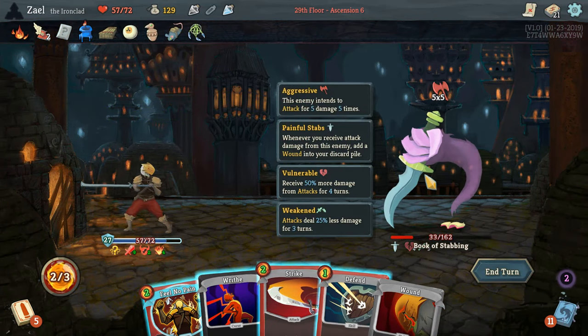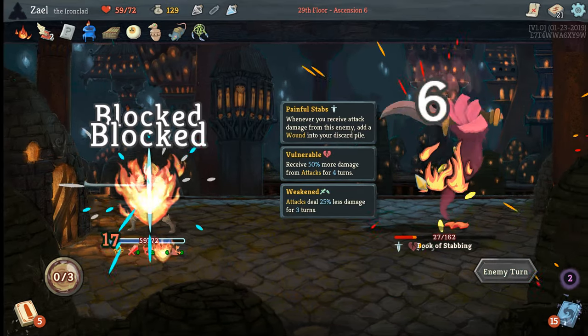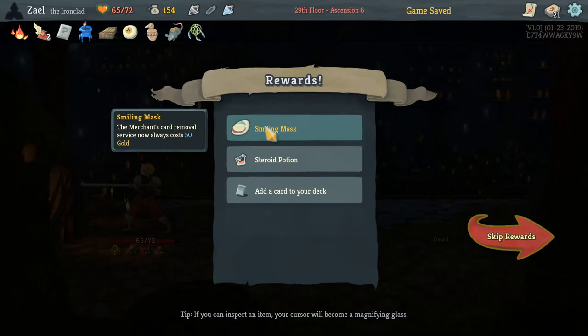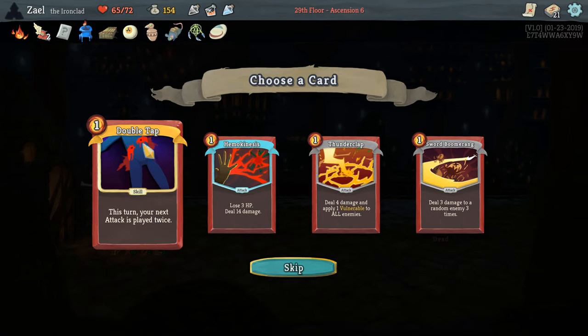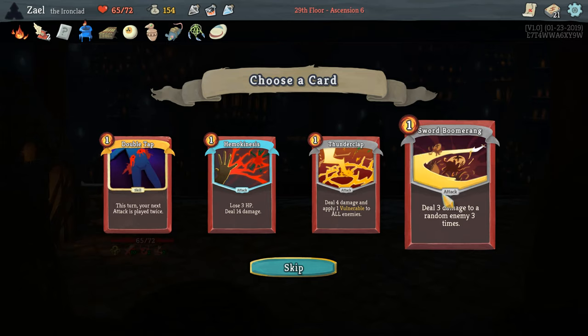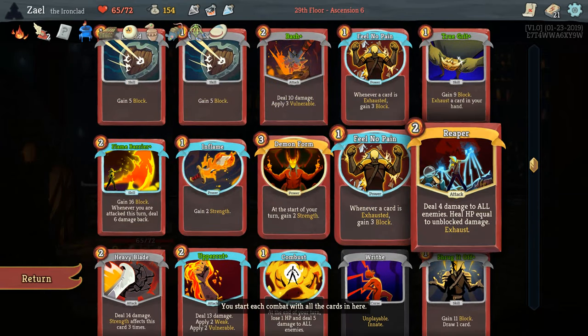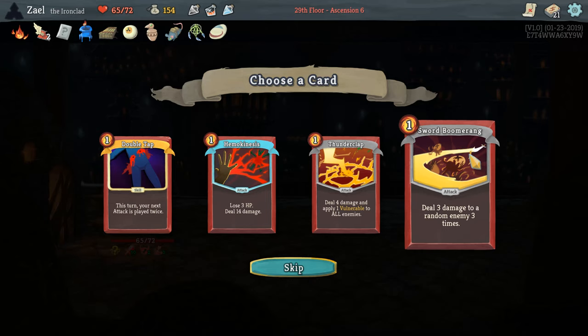I might have just killed him — damn it, that was silly. We were building up for a big Reaper heal and we messed that up. That's a mistake, but we didn't lose too much health. Getting to the point where Double Tap might be useful, but I think we're going to go with Sword Boomerang instead — it's one mana which isn't great, but our strength scaling is going to be more important going into Act 3 and certainly against the Champ. I don't have enough big attacks for Double Tap anyway — I have Uppercut, Blood for Blood, Heavy Blade, and Bash. Going for Sword Boomerang; I think it's more useful.